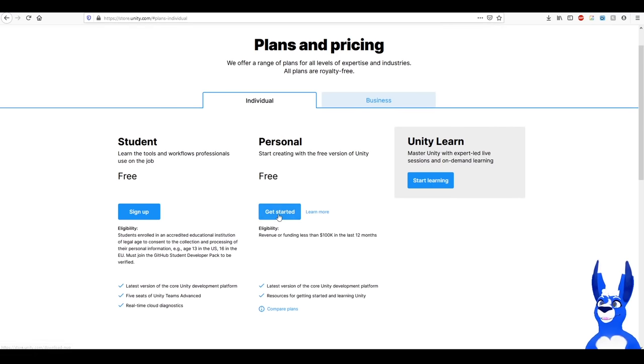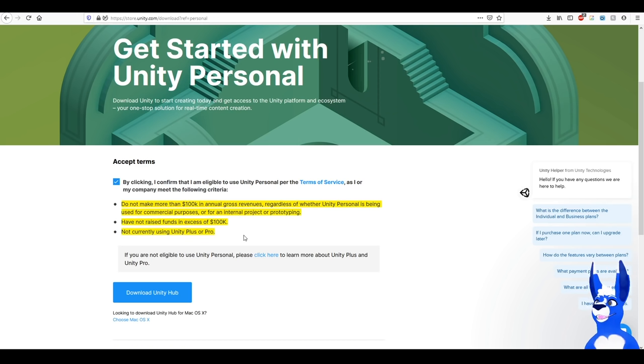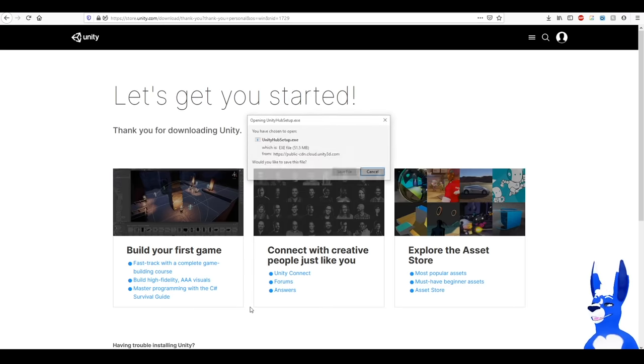If you want to actually use it for game dev later on, feel free to do the first-time users option, but for now we don't really need it. You want to go Returning User, agree to everything, and as long as we're not making over $100K we're pretty good. Download Unity Hub, save it, get it installed.